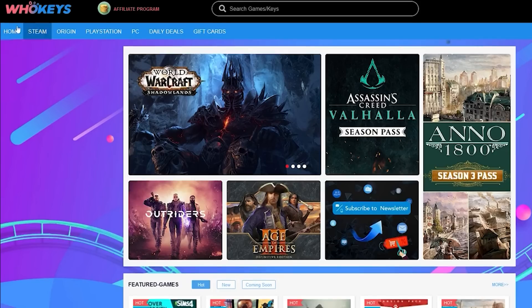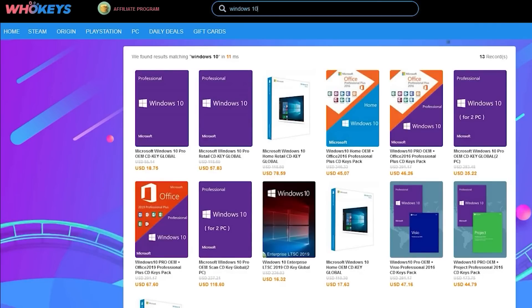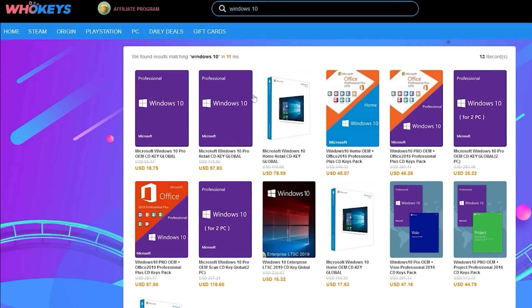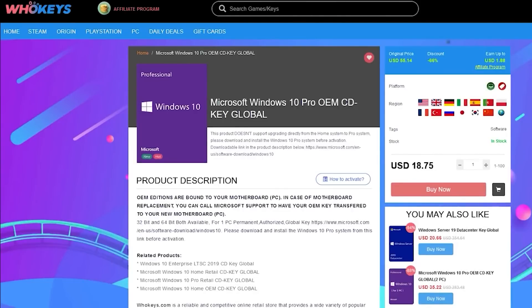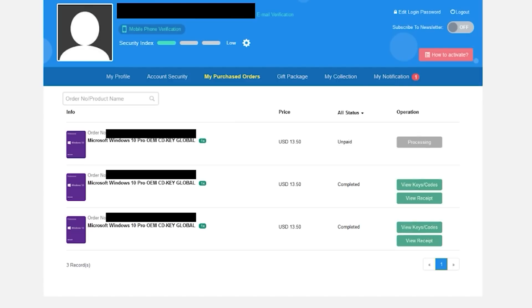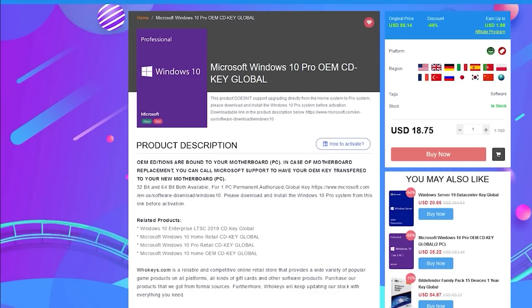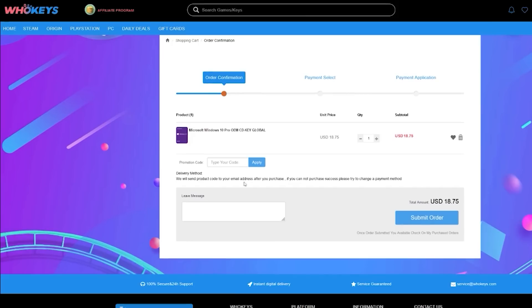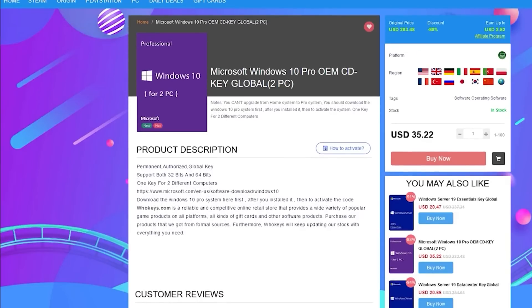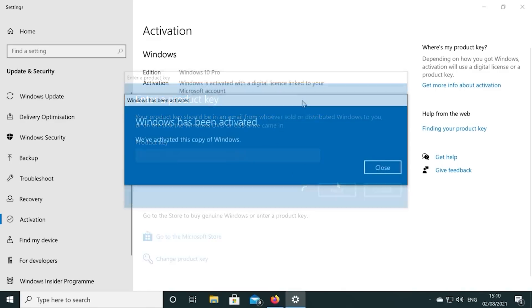If you're running a copy of Windows 10 which isn't activated, not only do you have to worry about the missing customisation options, but there's also that annoying Windows desktop watermark reminding you to activate. Today's video is sponsored by WhoKeys.com, and they have an excellent price on Windows 10 Professional as well as Home Keys. They also sell games. You can pick up one of their keys for 25% off using the coupon code RGT in the checkout. There are links to their website in the video description. If you're building a few systems, bundles are available too.